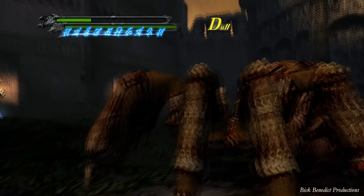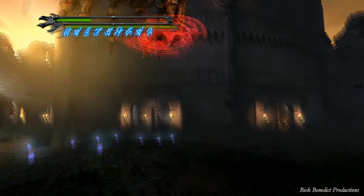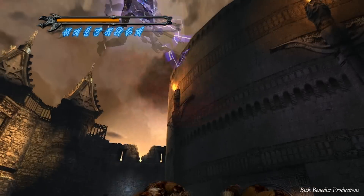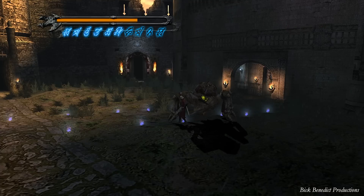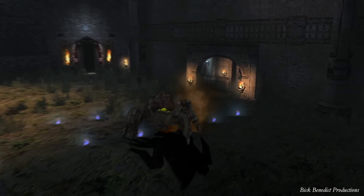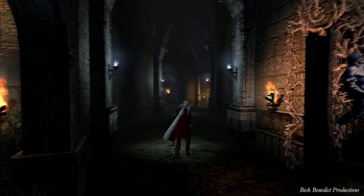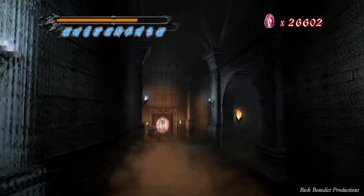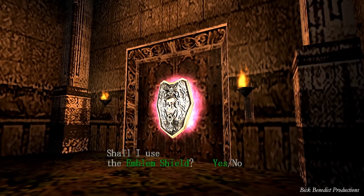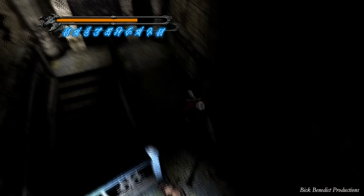And this guy is goddamn hard, a really challenging foe. The thing that makes this fight a little bit easier than the fight a few chapters back in Chapter 9 is that before the cutscene he does not tank your hits. So you can get realistic damage off of him, like if you were playing on normal or maybe even hard. Once the cutscene is over though, then he goes into tanking mode.